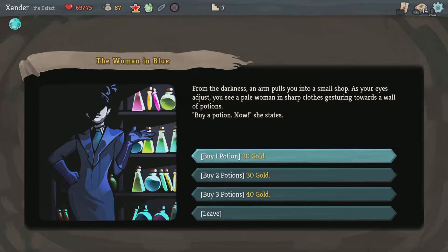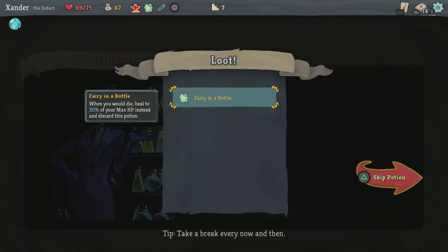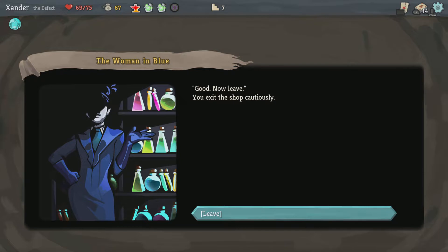Women in Blue — from the darkness, an arm pulls you into a small shop. As your eyes adjust, you see a pale woman in sharp clothes gesturing toward a wall of potions. 'Buy a potion now,' she states. I'll buy a potion for a discount. I got another Fairy in the Bottle — nice, good. 'Now leave.' You exit the shop cautiously.